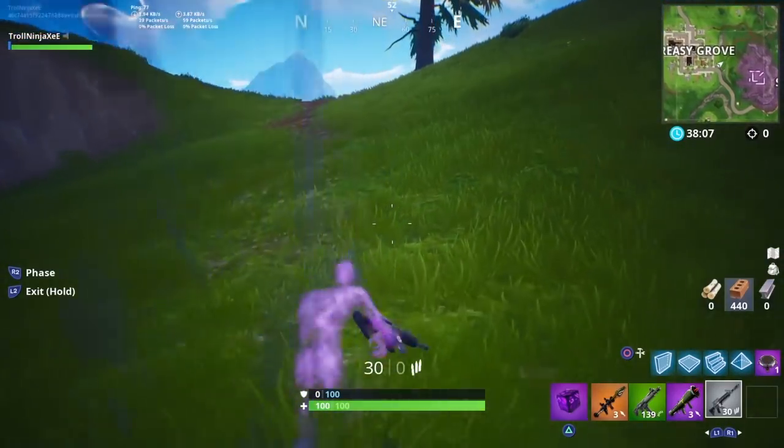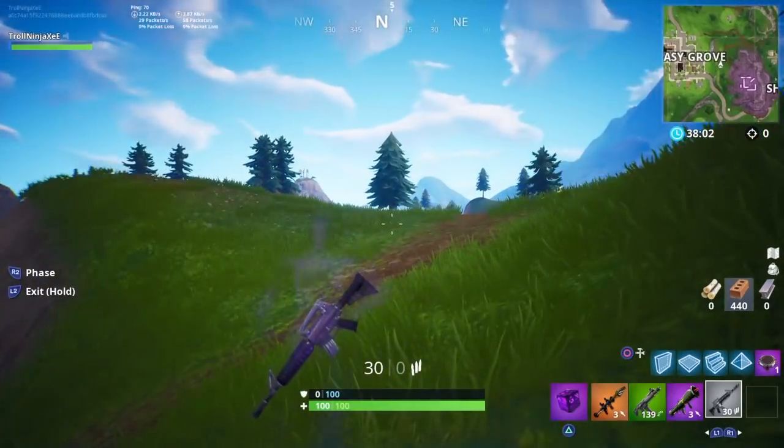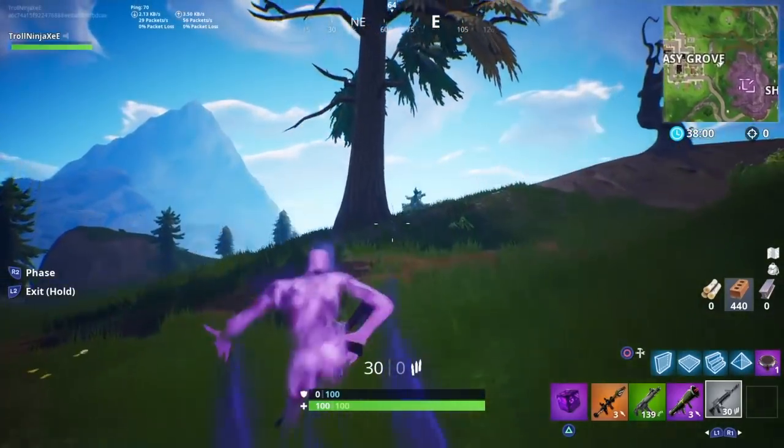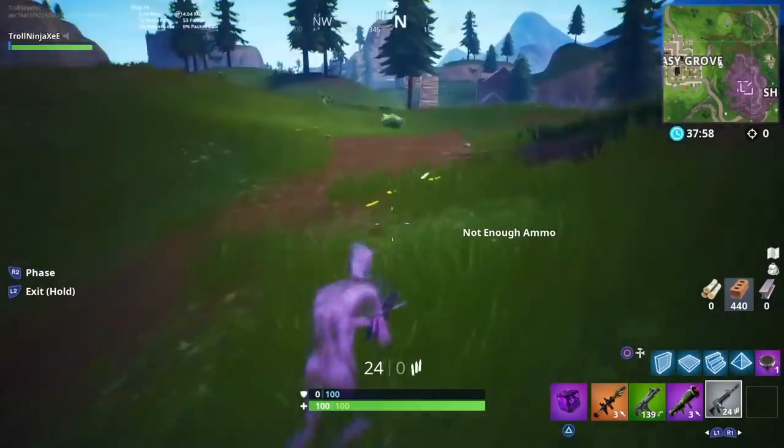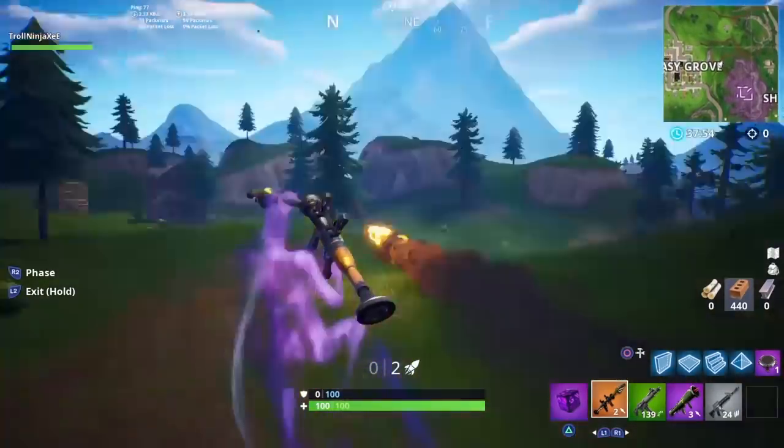The best part about this glitch is you guys are not going to take any fall damage. So basically you guys are going to be in the shadow mode with the shadow mode effects — you know, you guys can just jump without any fall damage. And the other thing is you guys can actually use any gun you want.